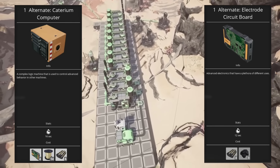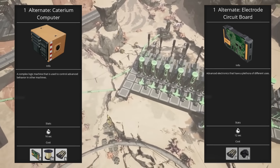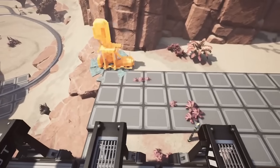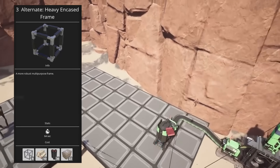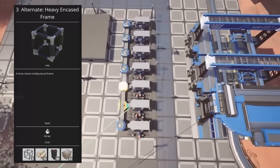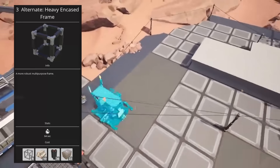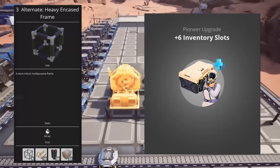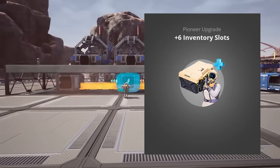Tier six only has a few recipes and the two to look out for are the heavy encased frame and caterium computer. Caterium computer paired with the electrode circuit board allows you to make computers from only caterium and crude oil, and there are several places around the map where these nodes are located right next to each other, which makes for easy logistics in a simple factory. The heavy encased frame is another winner, which removes screws from the heavy modular frames recipe, and if you pair it with the iron pipe and encased industrial pipe alternates it'll allow you to make heavy modular frames from just iron and limestone. Heavy modular frames are still a complex recipe especially at scale, but it's hugely valuable to make them from such common components. It's also worth noting that another inventory expansion opens up with the industrial manufacturing milestone, so be sure to pick that one up when you see it.